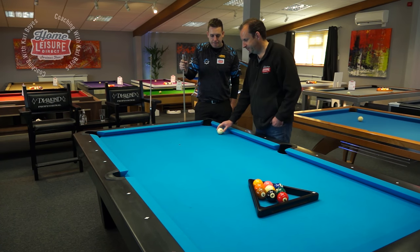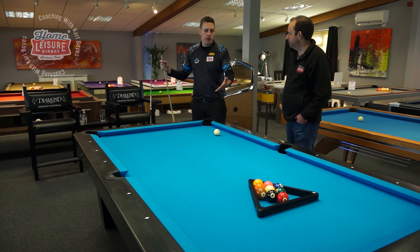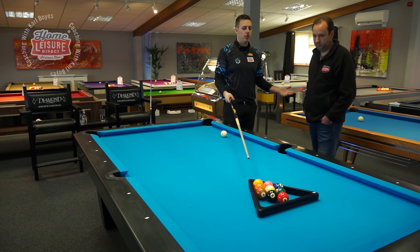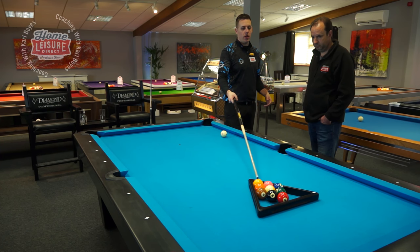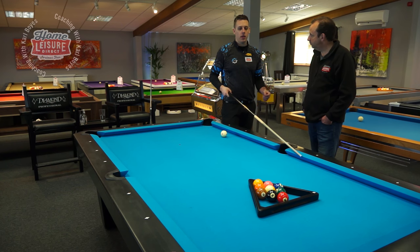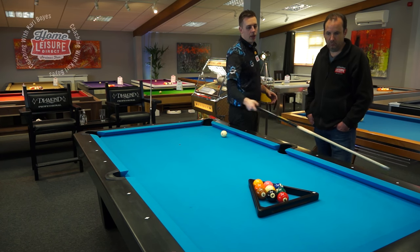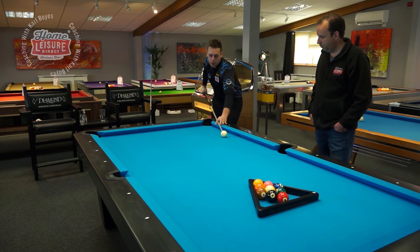In terms of placing the cue ball, I break from the left - I just prefer it. When we're playing Mosconi Cup-style, my aim is to hit the one ball hard and get the cue ball to this side rail with a little bit of left-hand spin. If you put a bit of left-hand spin, it seems to squeeze this ball down. You're trying to make that ball in there and you make the one ball in there. So my personal preference is to put it there.